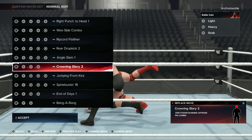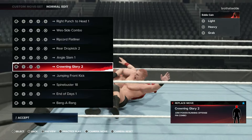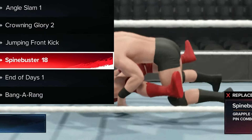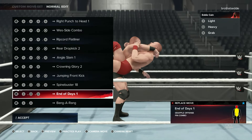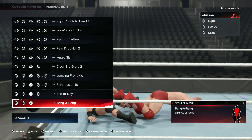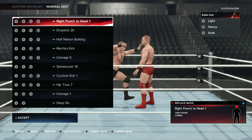Got the Angle Slam, the Crown and Glory — I think that's a new one right here. Got the Jump Front Kick, Spine Buster, End of Days. You know, this is a classic right here. If you know Eddie Kane, that's an Eddie Kane classic right there. You got the Bangarang, right on the roadie three.